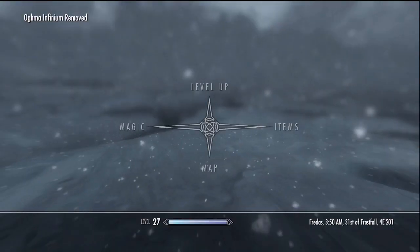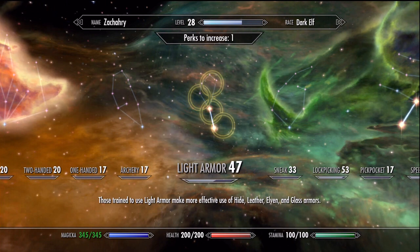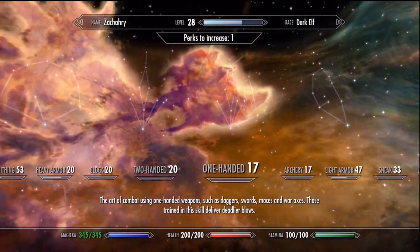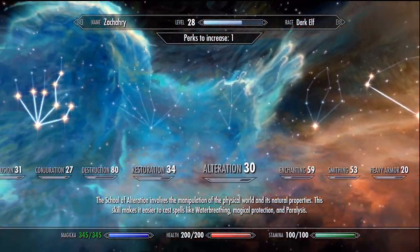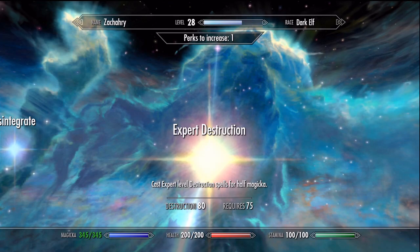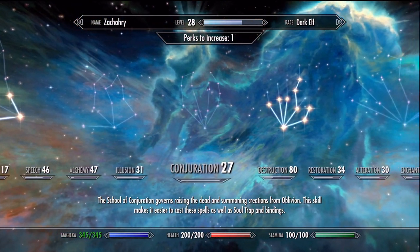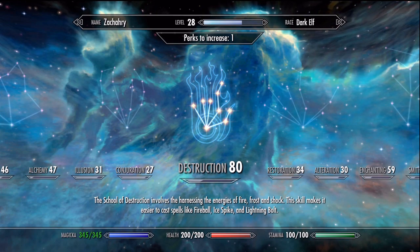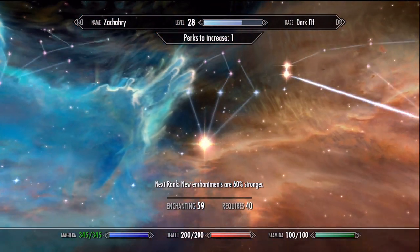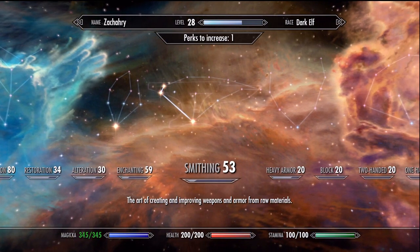Even though if I'd picked the shadow path I would have got sneak and maybe alchemy up. I don't know exactly how much I leveled — I'm thinking two times. Let's go with magicka. Only one level up? We're almost to level 29 though. We got everything up five levels — let's see what we can get with that. The master is at 100, so nothing new there.